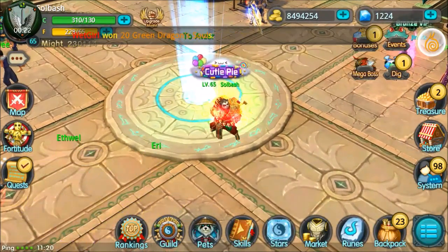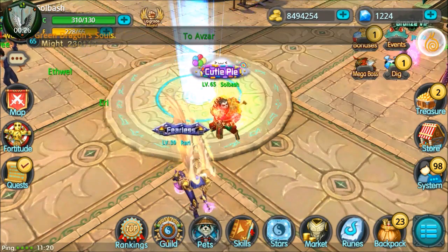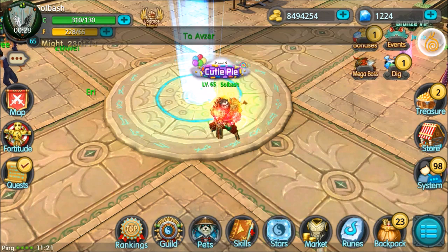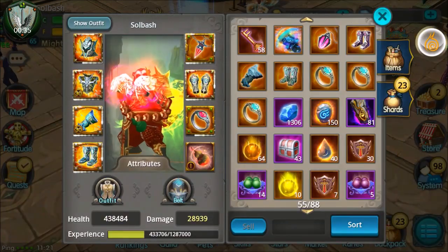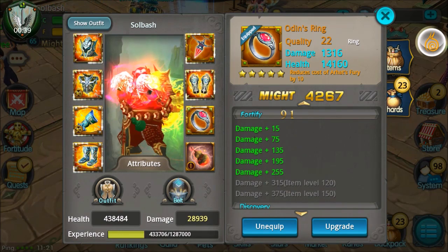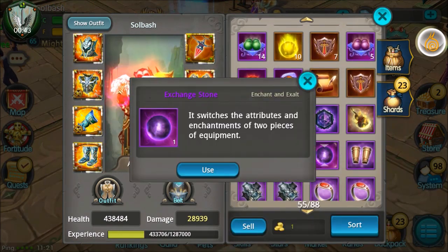What is up guys, it's Soul Bash and we are finally back at it again. It's been a couple weeks since I've done anything, so what we're going to do today is I'm going to show you how to use an exchange stone. I just recently got some more rings and I'm going to upgrade to the Ball's Ring from what I'm currently using, which is Odin's Ring — it's quite a bit better.